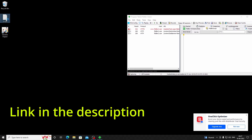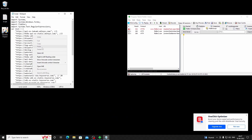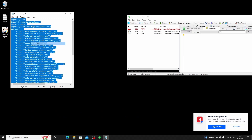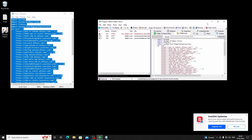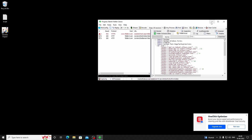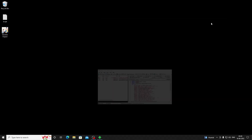Now download the script.txt file. After downloading, open that file and copy all of the code. Now go to Fiddler Script, paste that script there, and press Save Script.